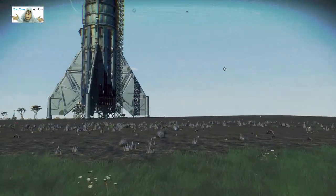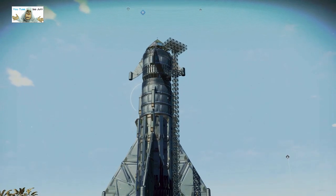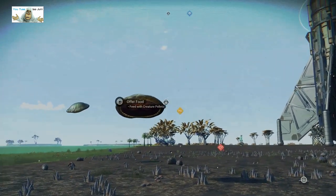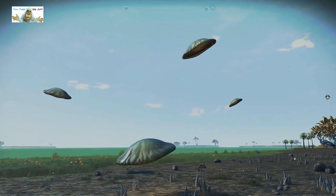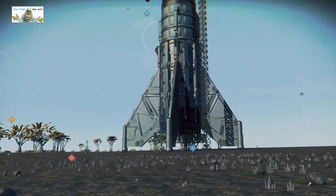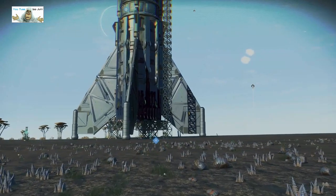Let's go back to the actual rocket now. There it is, coming into full view. It's complete with flying saucers coming to investigate. I like it - that's a good plan. I don't know if you did it on purpose, but that would have been better a lot closer.